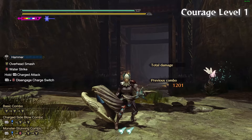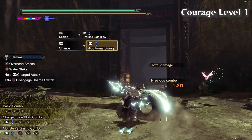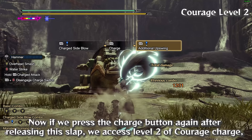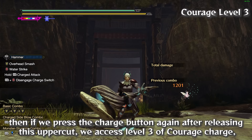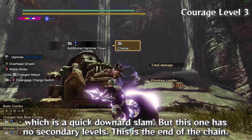For example, the charge level 1 is a slap, but this slap can be charged to level 2. If you press the charge button again after releasing this slap, you access level 2 of Courage charge — a quick uppercut, which can also be charged to its own level 2 to be stronger. I recommend reaching that secondary level because it deals more damage and charges much faster. Then pressing the charge button again after the uppercut accesses level 3 of Courage charge — a quick downward slam with no secondary levels. This is the end of the chain.